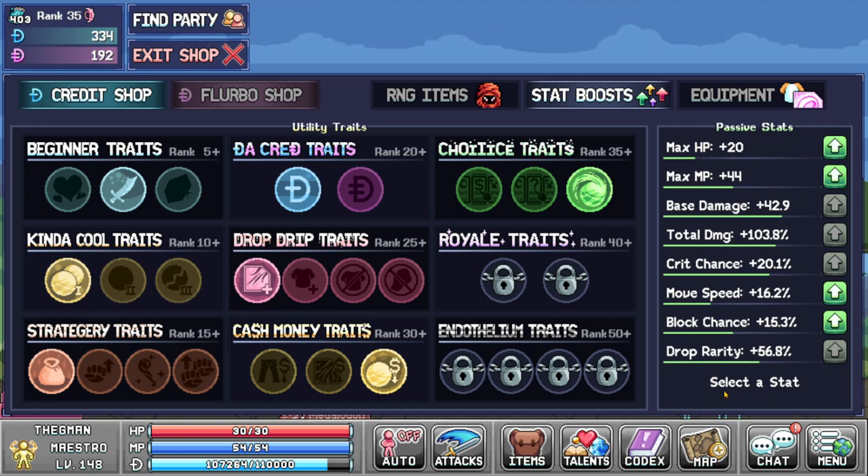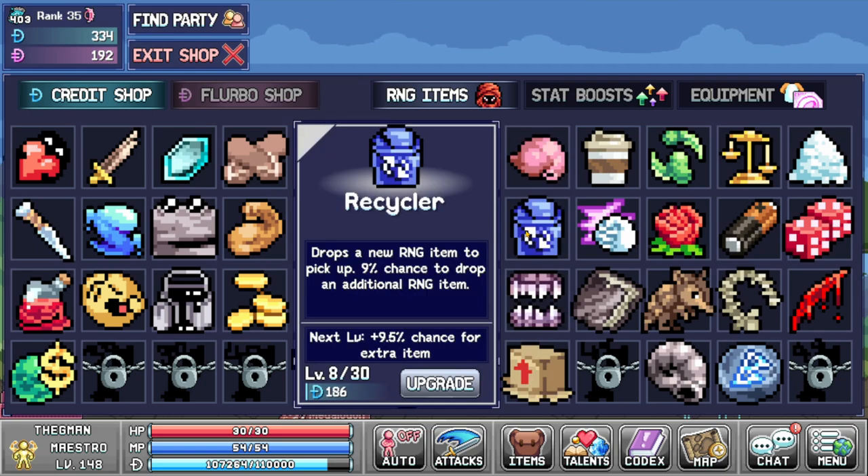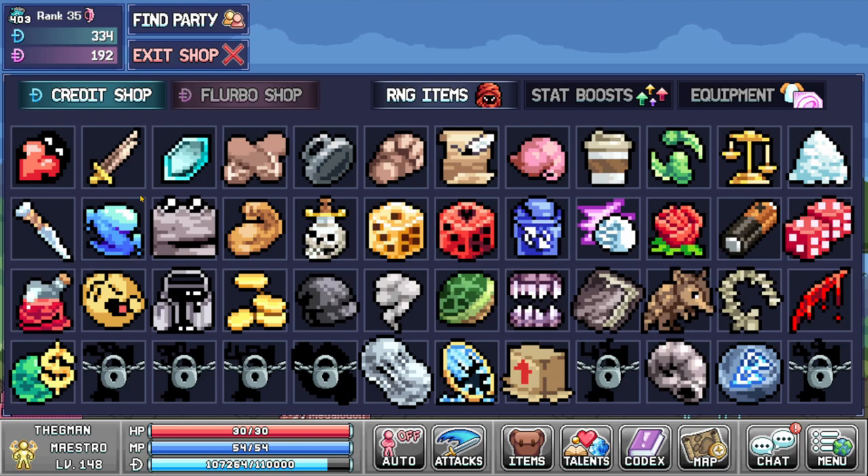Since I main Maestro, I don't need MP as much, so I take base damage at 75 and total damage percent at 71 — keeping them at roughly a 50/50 split — with a nice 20% crit chance. I'll eventually get this higher because I like to run Horn in the Full whenever I can get it. Movement speed and block chance are more of a commodity; not a necessity, so you don't need to prioritize them. For drop rarity, I have at least 61, so my World 1 runs are way more consistent for getting to the third frog. Once you start getting your passive stats to around level 40–50, I would suggest upgrading all of your grey RNG items up to max, except for Recycler.